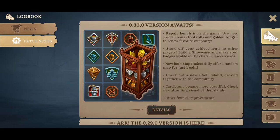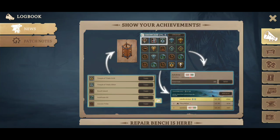So the new version - what we've got here is a repair bench. It is in the game. Use the new special items, tool rolls and golden tongs to renew your favorite weaponry. Show off your achievements to other players - build a showcase and make your badges visible in the chats and leaderboards. Now both map traders daily offer a random map for just one coin. And check out the new Shell Island created together with the community. Caribbeans become more beautiful.